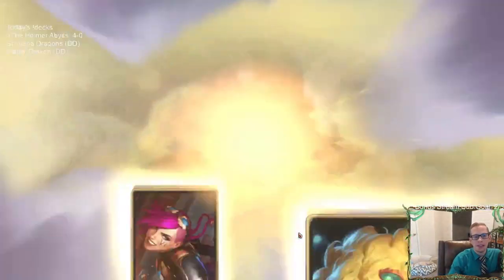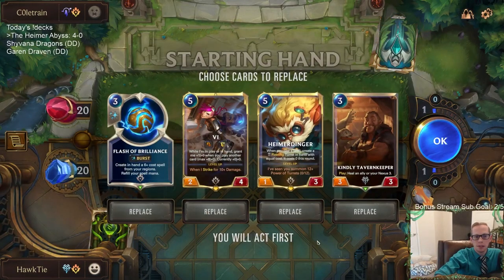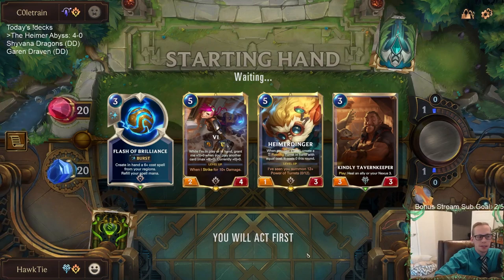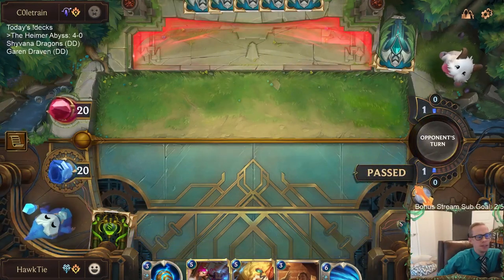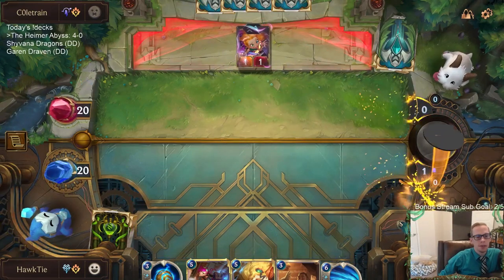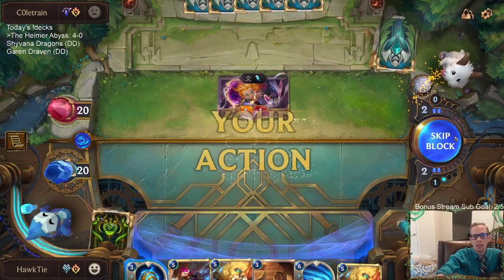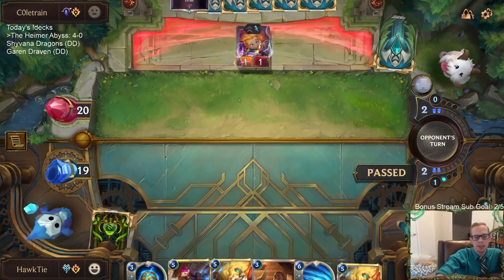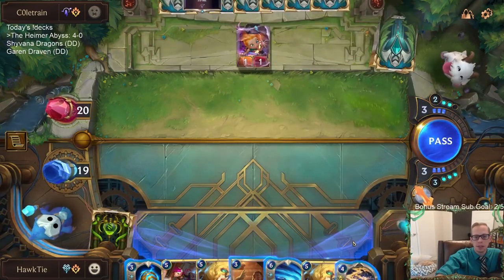We got a Hymer mirror! About the only thing that can take us down is the Hymer mirror. They have Zoe, so they're going to be faster. If they have turn one Zoe, that's a problem, but if they don't, I like this hand. Aftershock has been awesome — we've played against a lot of landmarks. Turn one Zoe is something we're going to struggle with. I could have mulliganed for Mystic Shot and Thermogenic Beam — those are my answers.